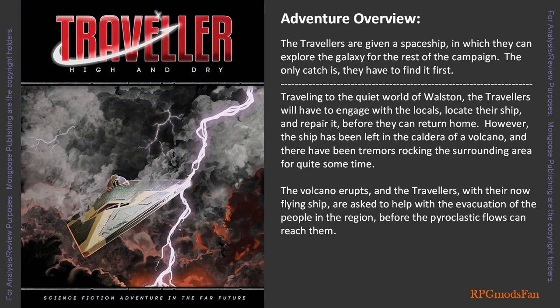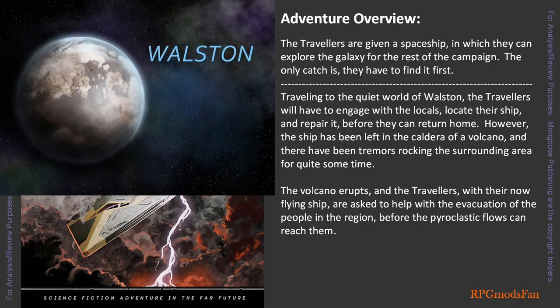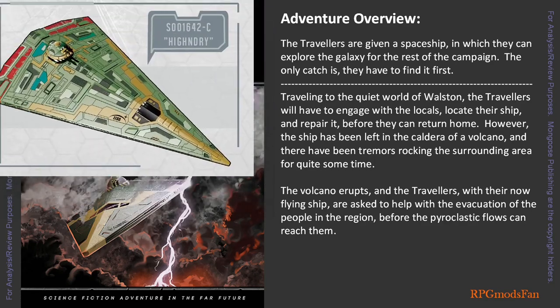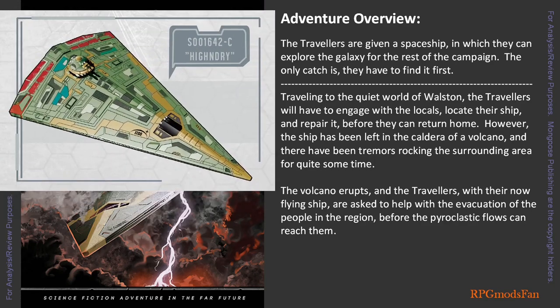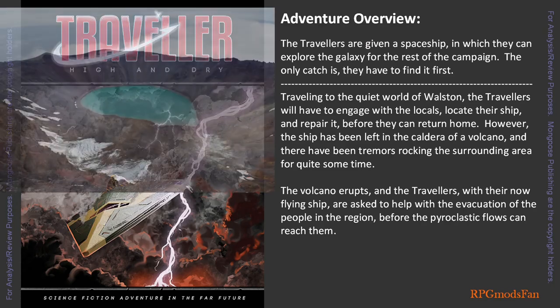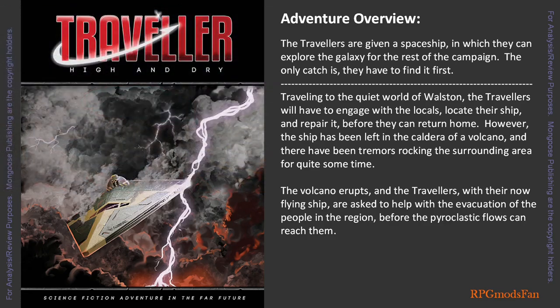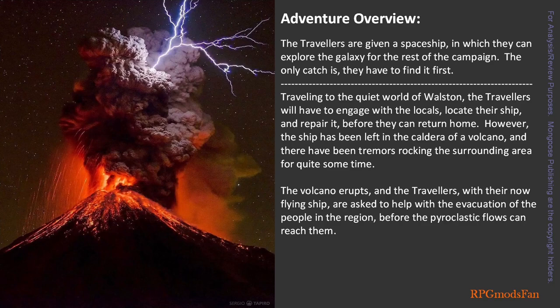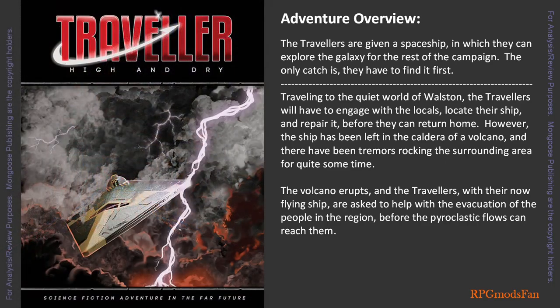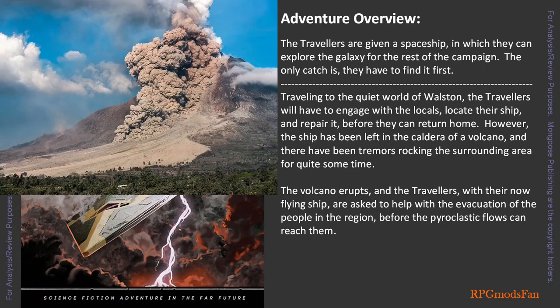I would summarize the adventure as follows. Travelling to the quiet world of Wallston, the travellers will have to engage with the locals, locate their ship called the High and Dry, and repair it before they can return home. However, the ship has been left in the caldera of a volcano, and there have been tremors rocking the surrounding area for quite some time. The volcano erupts, and the travellers, with their now flying ship, are asked to assist with the evacuation of the people in the region before the fast-moving pyroclastic flows can reach them.